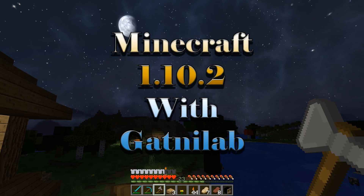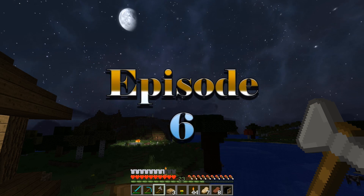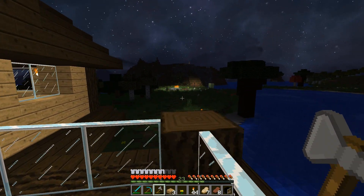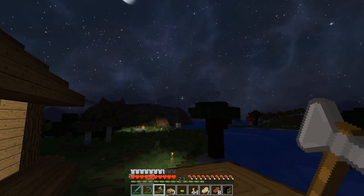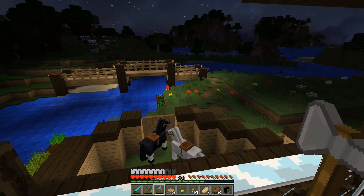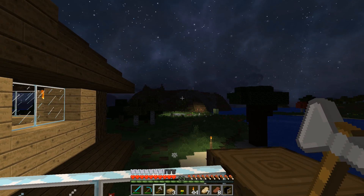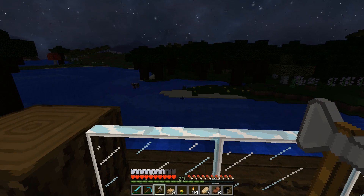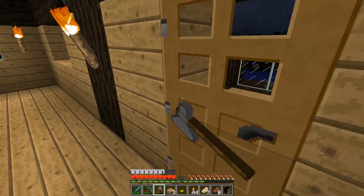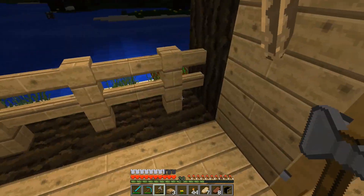Hey, what's up guys, it's Gatni Love here. I believe this is episode 6. Look at this view, it's really nice. My goal today is to make an enchanting table and an enchanting room. Let me show you guys something really quick.